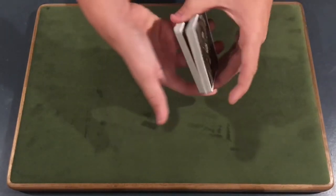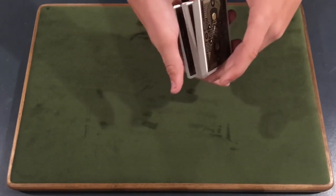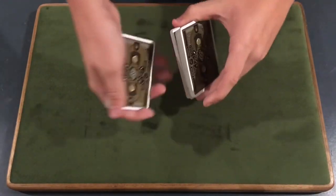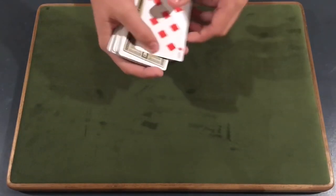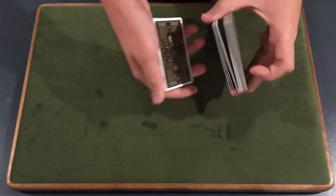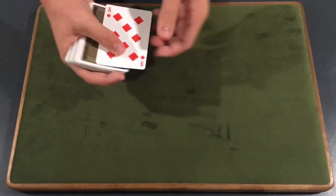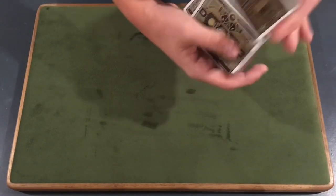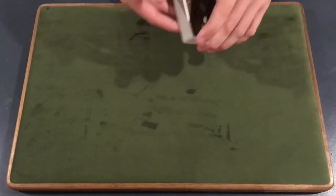From there, transfer to a pinky break and perform a double undercut. Take about half the cards, then take the rest of the cards up to the break and bring that to the top — this controls the selection to the top. Then do an overhand shuffle where you peel off the top card first, then peel the rest of the cards. That controls their selection to the bottom of the deck.